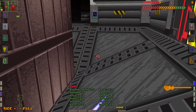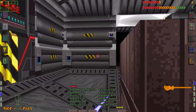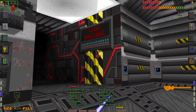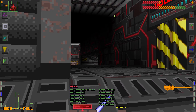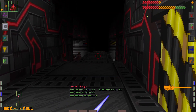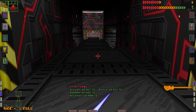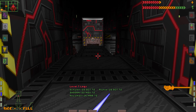So it looks like we need to get back into the reactor, find some kind of code, and then make the Citadel explode. We do have a log from Ricci, though I'm not sure how helpful it is. Now it's time to go back to level 2 and make the reactor explode.